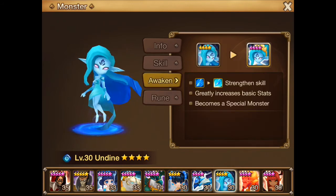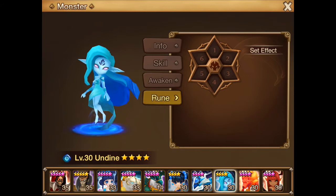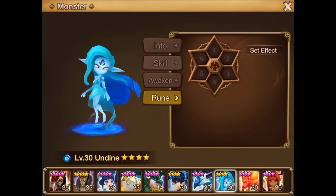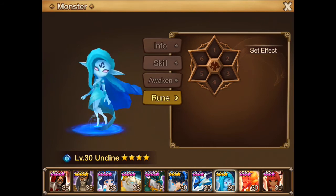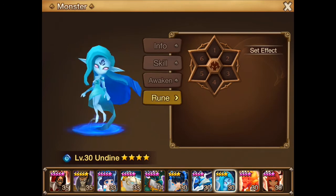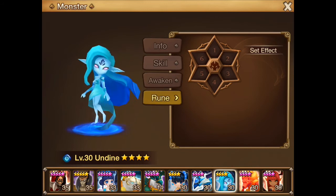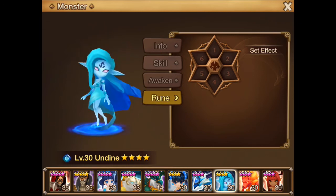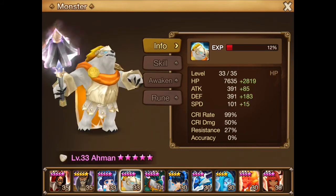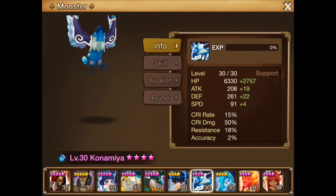Of course you might want to awaken her as well for the max benefit. I think I would actually just rune her mostly for attack — so a fatal blade setup with attack percent, crit rate, and attack percent. Yeah, that would be my choice. So the water Undyne for the leader, then put Zohar, Amman, and temporarily put in Qunomir.